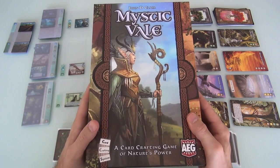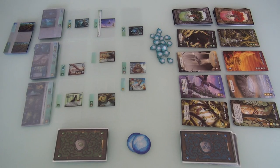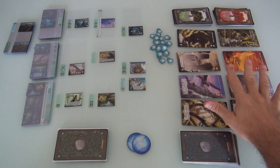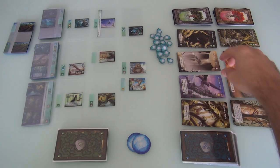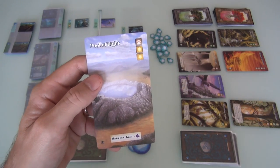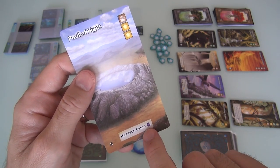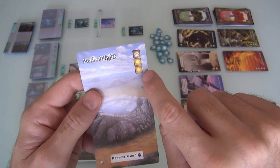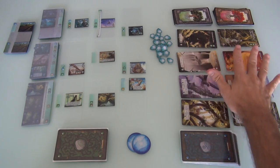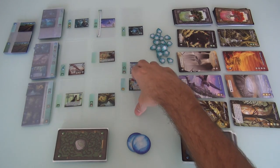I'm going to show you how that works today in a quick two-player run-through. I already got the game set up here. There are two types of cards. There are these Veil cards that give you all kinds of really cool special powers. But to get them, you have to call upon the animal spirits, the spirits of the land. There are also Advancement cards.